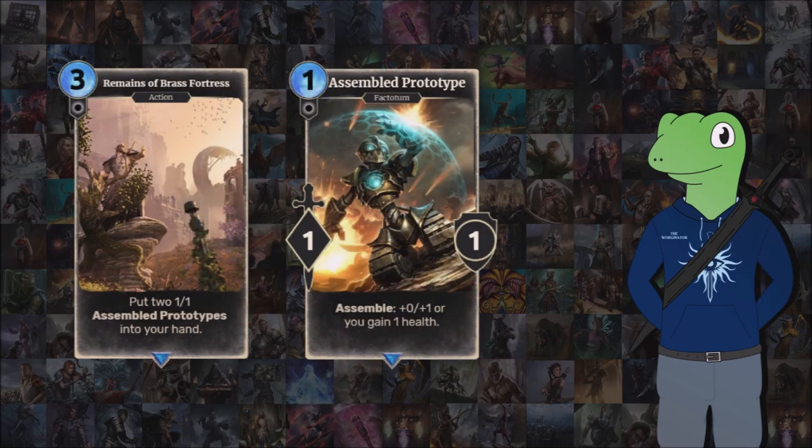Let's get into the actual meaty bit of the video and show you the custom cards. We're going to start off with an action called Remains of Brass Fortress — or if I was feeling a bit more wordy in my titles, Remains of The Brass Fortress — which works just like Bedlam and puts two assembled prototypes in hand. It's a 1-1-1 with assemble plus one health or plus one health to your units. This is basically something you'd either play very early on, so every assembled unit would have a nice little heal, or play it late game so these are really menacing. It's quite nice to have a card that isn't restricted to being played at a certain point of the game.